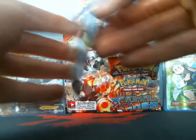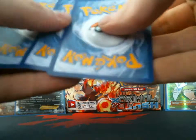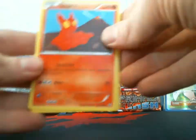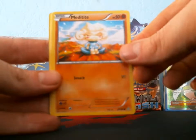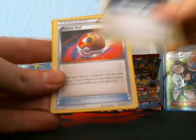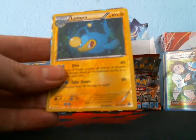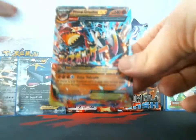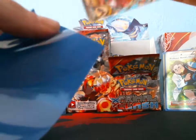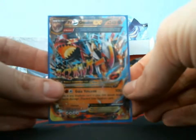I got Gardevoir. Next pack: Slugma, Bunnelby, Lotad, Metagross, Bidoof, Silent Lab — I see something — Repeat Ball, Doublade, reverse Lanturn — wow, Primal Kyogre EX! And that's only one side of the box — I've pulled four ultra rares! Holy crap, four ultra rares on one side!